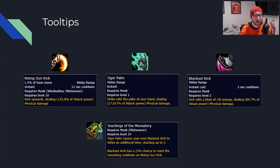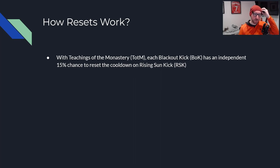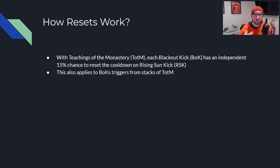Basically, you use Tiger Palm to generate stacks of the Teachings buff. When you use Blackout Kick, it casts however many stacks you have plus the actual Blackout Kick you trigger. So if you have 3 stacks, that's 4 total Blackout Kicks. 1 stack of Teachings is 2 — you have the one you cast and the one for the buff. At 3 stacks, you have the 3 from the buff plus the one that you cast, 4 total. Each one of those has an independent 15% chance to reset the cooldown of Rising Sun Kick.